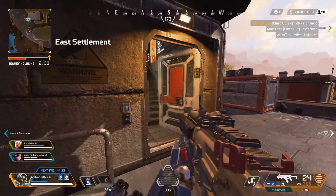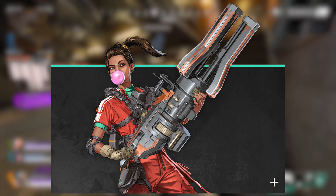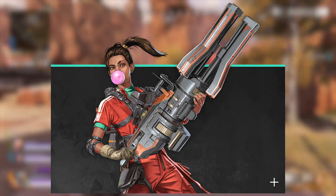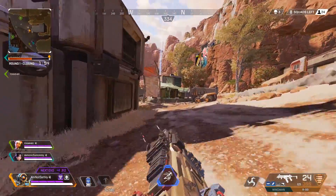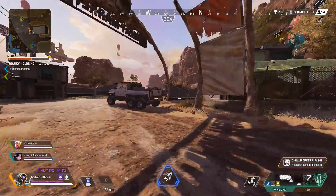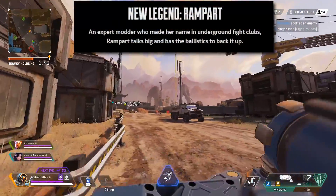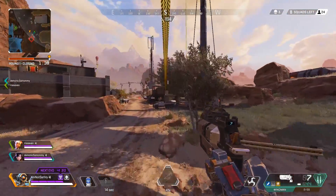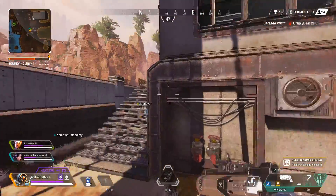First off, they show us the full art for the new Legend Rampart — I'll show it on screen right now. I think it's my favorite Legend art out of all of them, mainly because she's blowing a bubble with gum and holding a massive gun. I can definitely tell she's going to have a good backstory just based on how she looks. They also showed the actual character model for Rampart in the trailer.